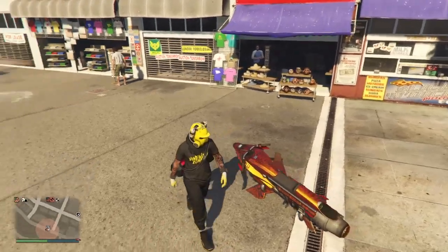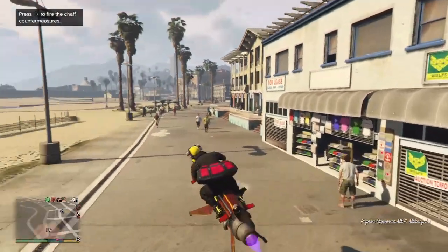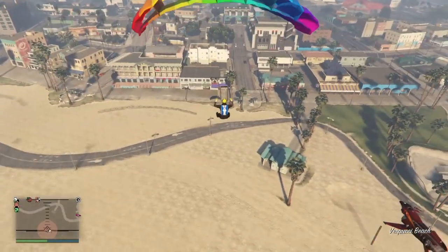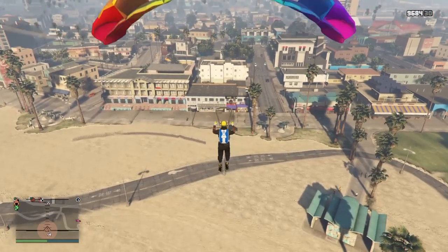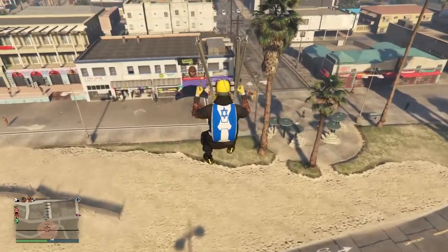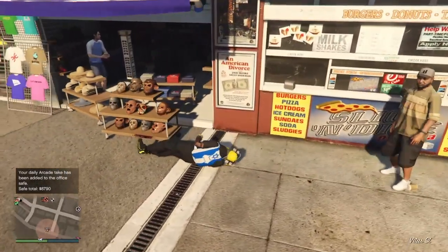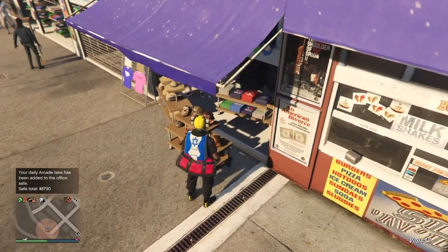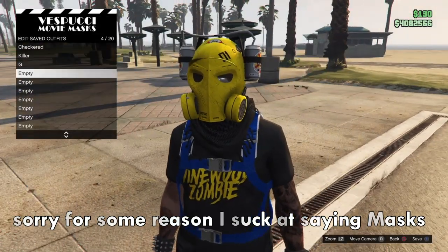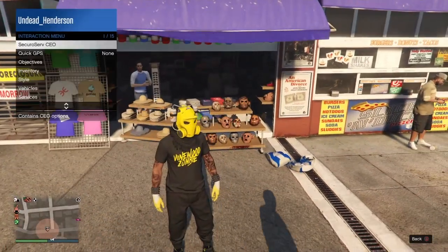Once you're at the mask store, fly high up in the air right in front of it and parachute down, landing perfectly in front of the store — this can be a bit tricky. You want to smash right into the mask store so you fall down to the side, then as soon as you get up, spam right on the D-pad so that you'll go inside the store. If you did this right you should be inside the mask store.